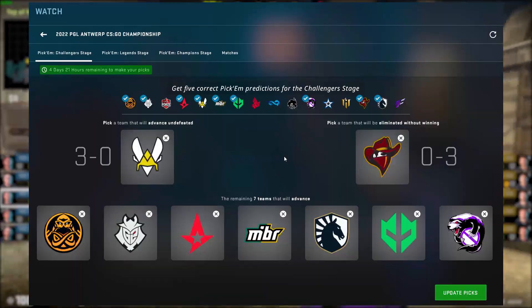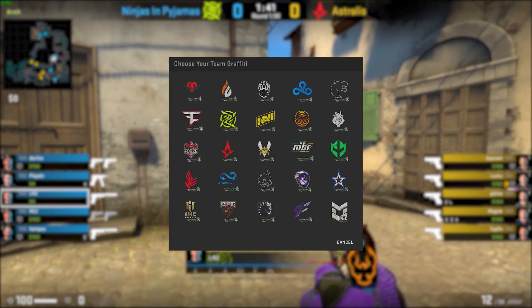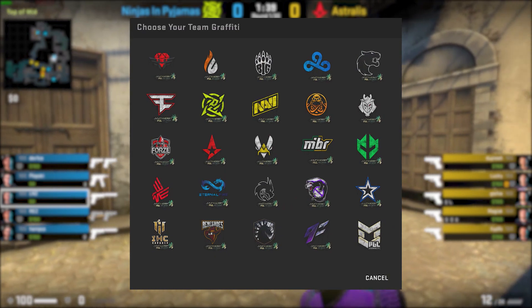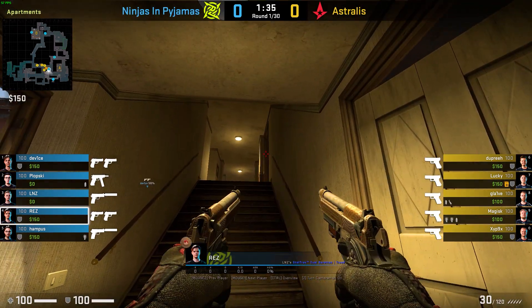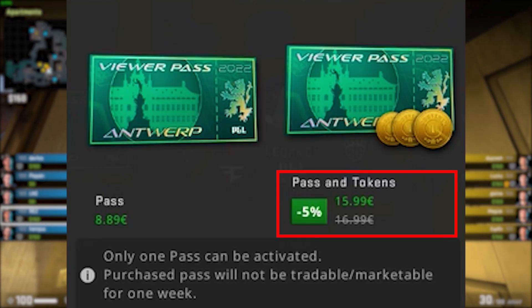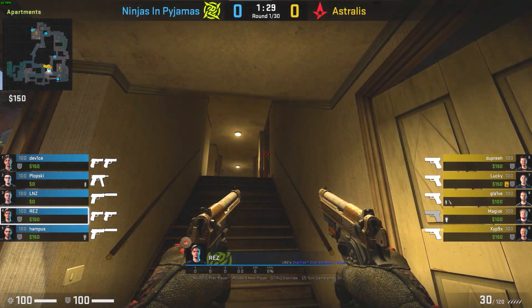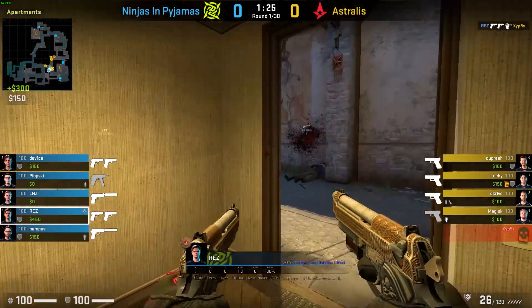If you want to fully enjoy the Major and participate in the Pick'ems challenge, get the new Major coin and the Team Graffiti for the duration of the Major, then absolutely yes. And if you don't care about these things, then no. You are getting a small discount for a Viewer Pass with 3 tokens, but I would only buy it if you are planning to open some Souvenir Packages — otherwise, it is not worth it.